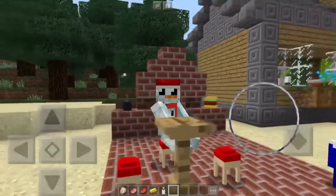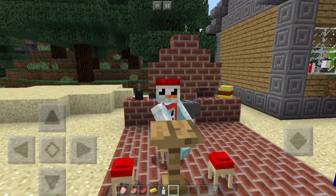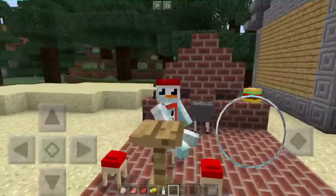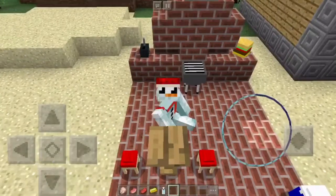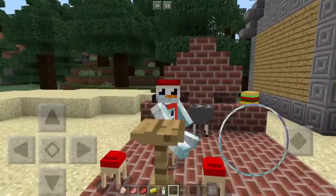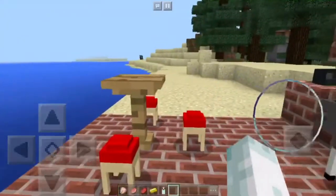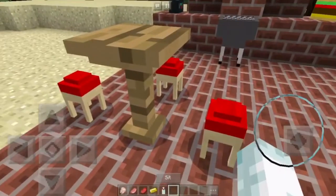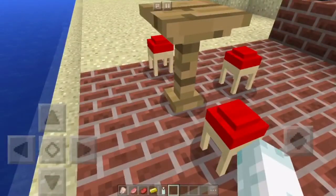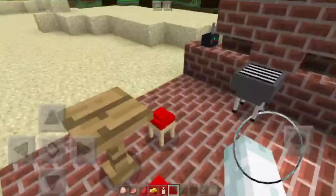Hey everyone, welcome back to my channel. 2breezy again with another Minecraft Pocket Edition mod showcase. Today we are on the Mine Furniture add-on. This is by far the best furniture mod that I have found. It has shulker boxes replaced with furniture — you just dye them. The different dyes create different furniture.